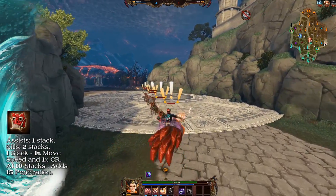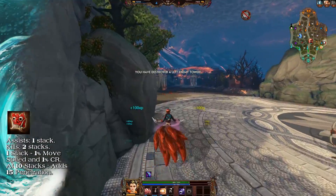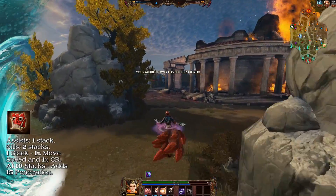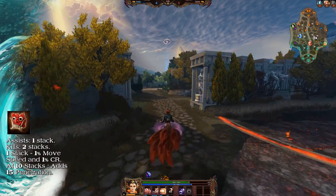Rangda's Mask now has a new passive. Each time you get an assist, you gain a stack, or 2 stacks for a kill. Stacks provide 1% movement speed and 1% cooldown reduction. At 10 stacks, Rangda's Mask evolves, granting 15 penetration.